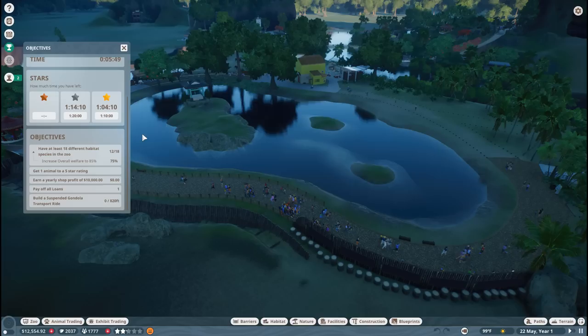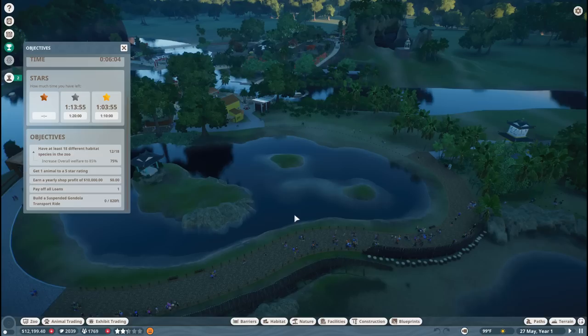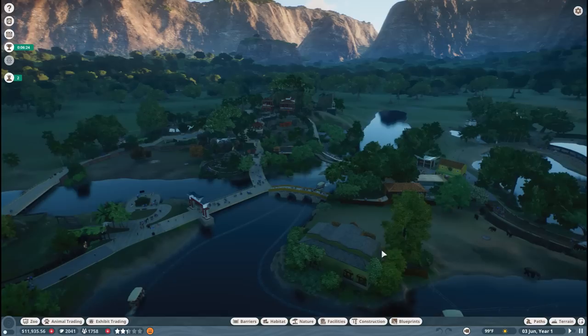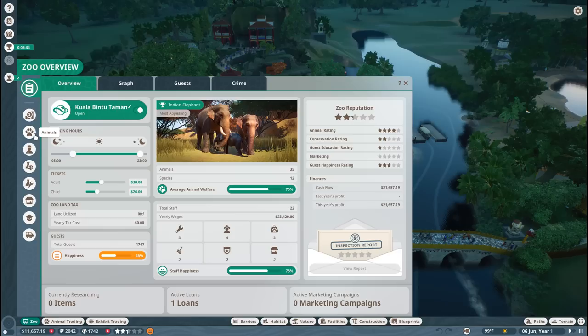We need to get one animal to five-star rating, which shouldn't be too hard with elephants and other popular animals. If we have a clouded leopard, that should be very easy. We also need to earn a yearly shop profit of ten thousand dollars, pay off all our loans, and build a suspended gondola transport ride — what a wonderful way to explore this beautiful new scenario zoo!